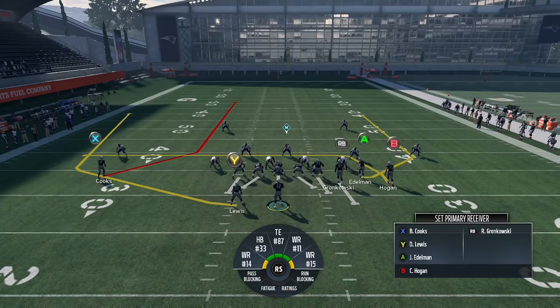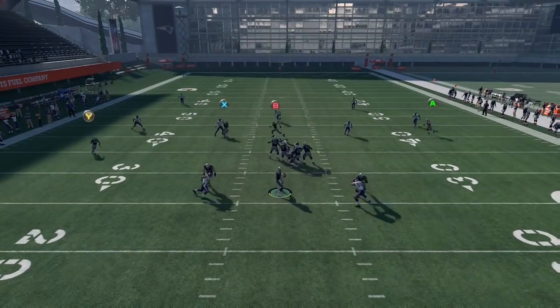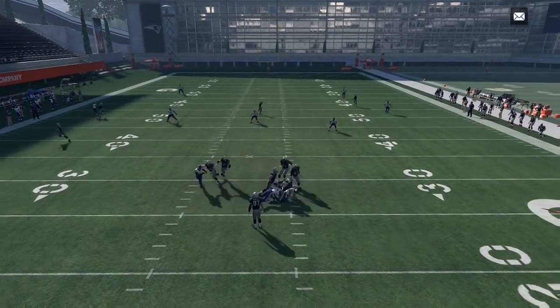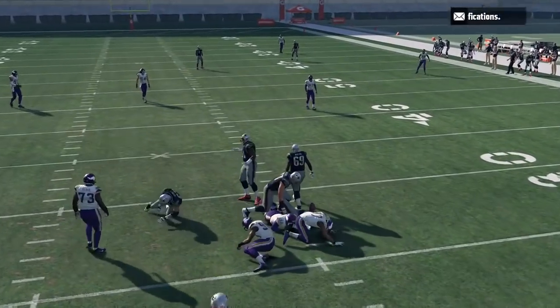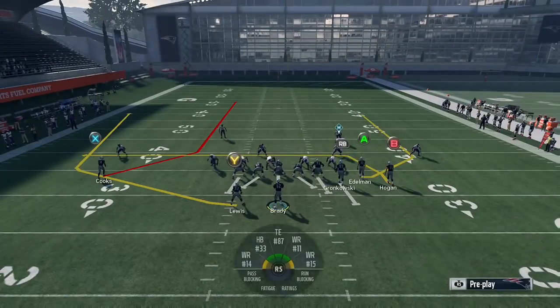As you can see, he has that inside stem, so his route looks very similar to a corner route or an S-post route at the beginning — he's just running straight up the field. But with the playmaker, you can send him over the middle of the field and turn that route into an S-post. Against cover two right here, you can see he was going to be running free down the field.